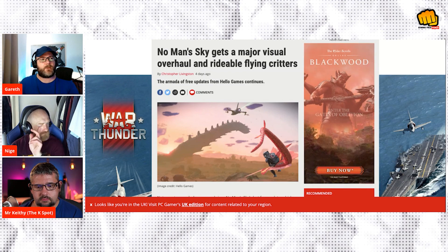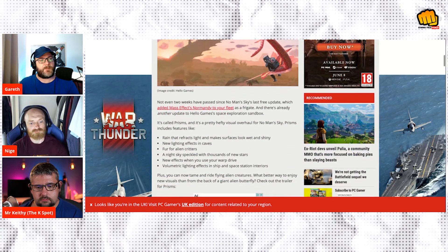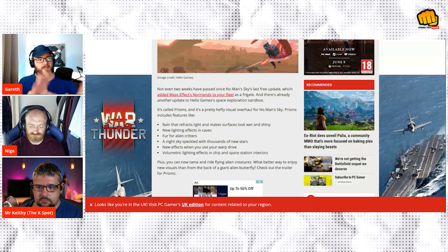They brought out what they call the Prism update, and the Prism update features some visual overhauls - so they've got nice screen-space reflections, ambient occlusion, all that, so they've got lighting effects in caves, they've got fur on alien creatures. I always complained about the fauna not being diverse enough and detailed enough - that's kind of increased.